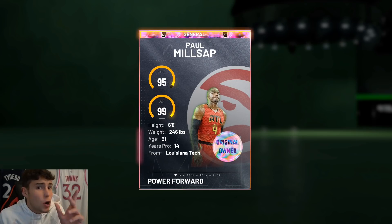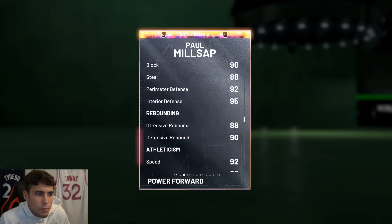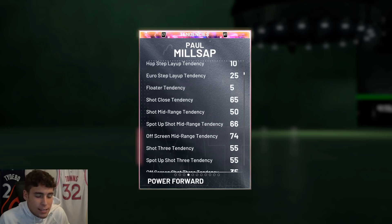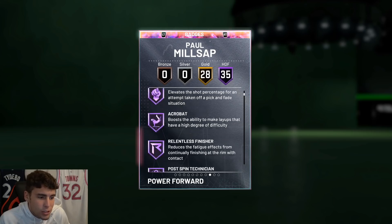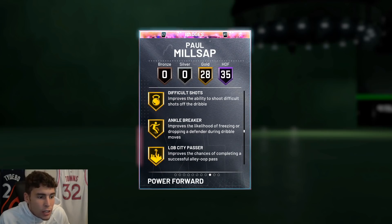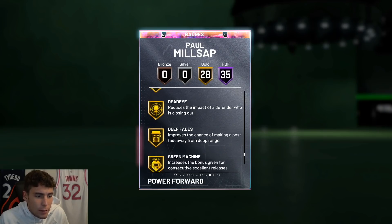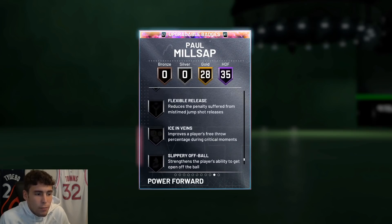Looking at Milsap here: six foot eight, 246 pounds. If you're new to my channel please smash that subscribe button as we're on the road to 60,000 subscribers. Stats: 92 three-ball, 85 driving dunk, 86 close, 90 block, 88 steal, 92 perimeter, 95 interior, great rebounder, 92 speed, 95 lateral quickness. Defensive tendencies are stellar - 97s across the board. 35 Hall of Fame badges including catch-and-shoot, corner specialist, relentless finisher, clamps, heart crusher, interceptor, intimidator, post moves, lockdown, tireless defender, Hall of Fame showtime, quick first step, unpluckable, and Hall of Fame range extender.